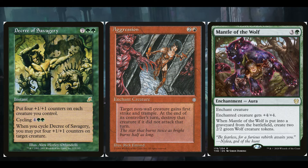Aggression is the more basic one — it's two and a red for an enchant creature aura. Target non-wall creature gains first strike and trample, and at end of turn the controller destroys that creature if it did not attack. Since it's an aura it stays on the battlefield, and we're going to attack every turn. This plays into the chaos element with Hearty Outlander — kind of forcing you to attack. Three mana for first strike and trample is not a bad rate to make sure we always push through damage.